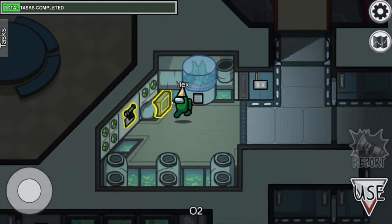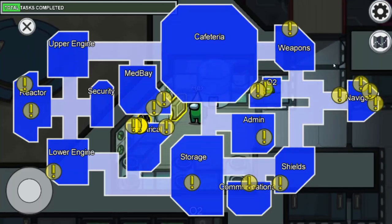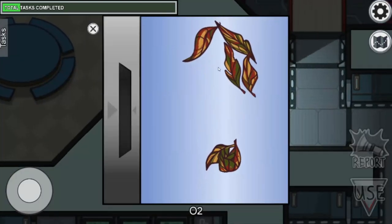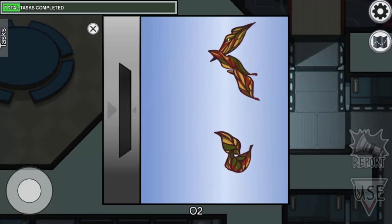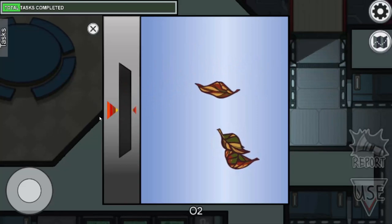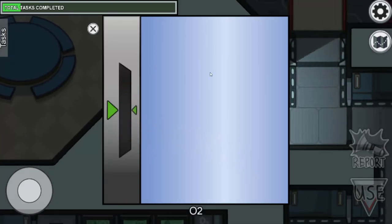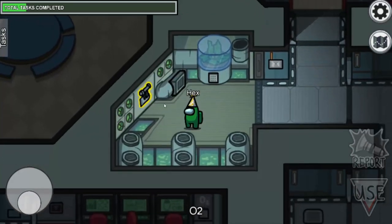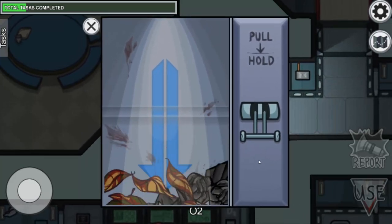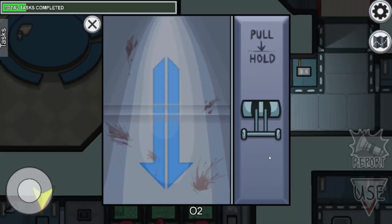Now we come to the oxygen room where you'll find two tasks. The first task is to clear the filter by throwing items outside the window — that's easy. The second task is also clearing the filter by holding the button.